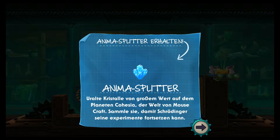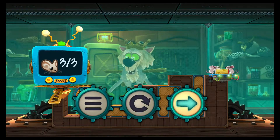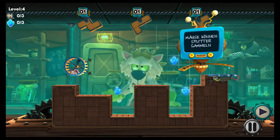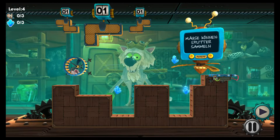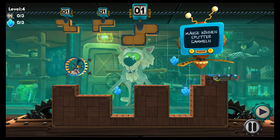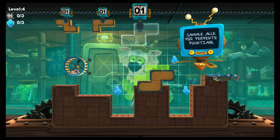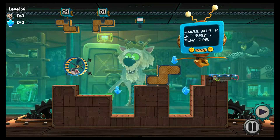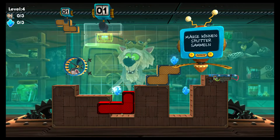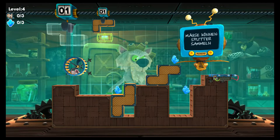Diese Anima-Splitter müssen wir auch einsammeln. Da kann man natürlich dann immer schön entsprechend auch Trophäen rausholen. In welchem Level sind wir jetzt eigentlich? Im vierten. Ihr seht, wo die Splitter sind, und jetzt geht es los mit ein bisschen Nachdenken – damit wir dafür sorgen, dass die Mäuse auch an die Splitter kommen. Ich glaube, der Block musste hier hin.